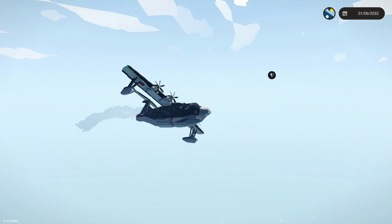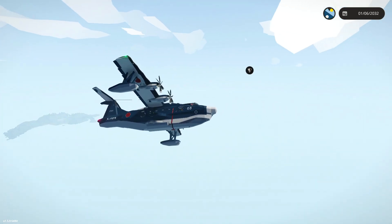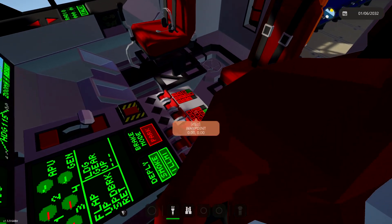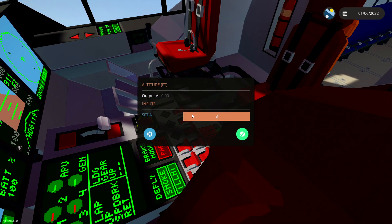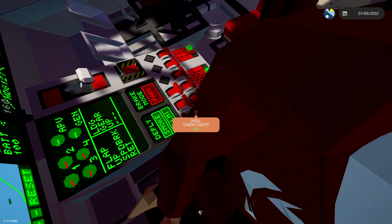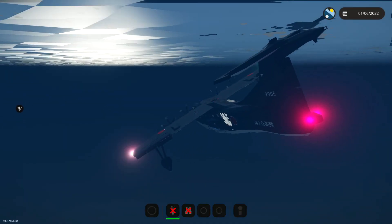I think this thing actually leaves the pontoons down, so we are just going to fly with the pontoons down. That'll be pretty cool. Since we're flying out there, let's go ahead and set that as our waypoint, and we'll also set our altitude at about 350. There we go, that's usually about right.